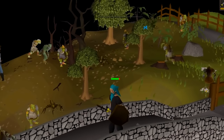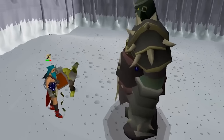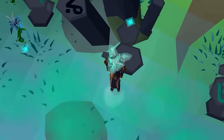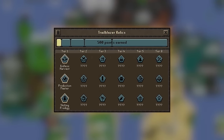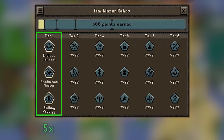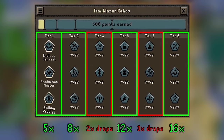I mentioned earlier that you want to focus on completing as many tasks as possible over total league points accrued. This is great for unlocking your first region, but you'll want to shift your focus soon after — because the passive league XP multiplier is tied to your Relic tier, starting at 5x and historically reaching as high as 16x.